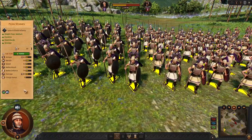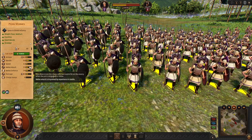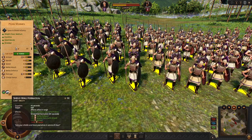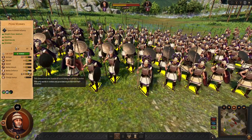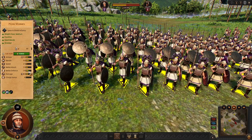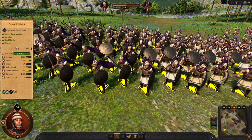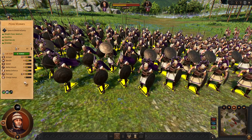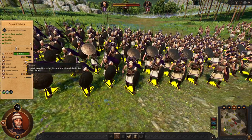Next we have Pylian spearmen. They are very good frontline, though not so good at dueling enemy units. But you are going to actively use the shield wall formation to make them very good at holding the line. 59 defense is a lot for a mid-tier frontline. These guys will hold — and 70 armor and 90 missile block is very nice.